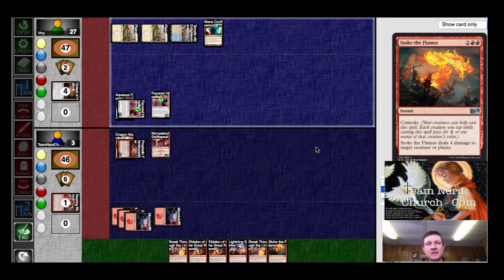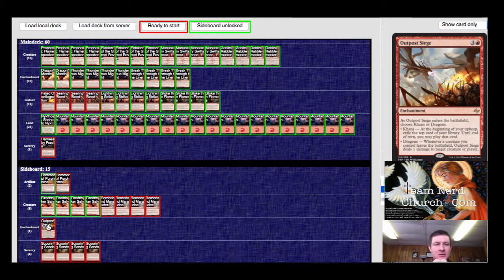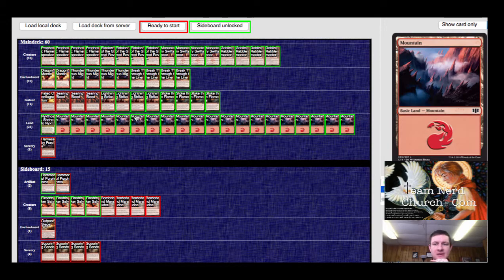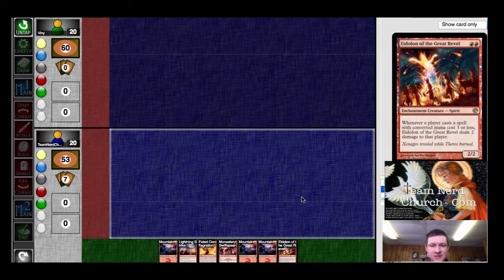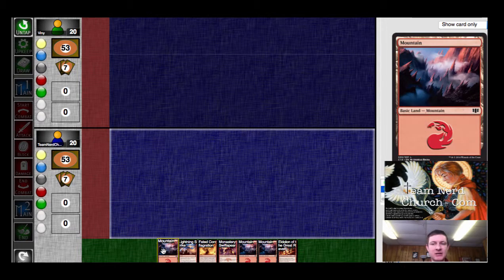Is there anything in my sideboard that I need to be playing against him? Let's see. Scouring Sands doesn't do a whole lot just because everybody's got 2 toughness. I don't see anything in here that's spectacular, so I think I just have to keep it like that. I am on the play, which makes a pretty big difference in this matchup. I get the Swift Spear and 2 holding up a Lightning Strike.